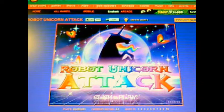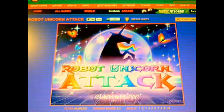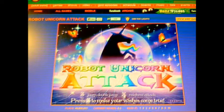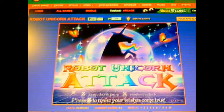The only keys you need to use are Z and X. Z is for jumping and X is for power. You can also double jump or do a rainbow attack, and you get three wishes.